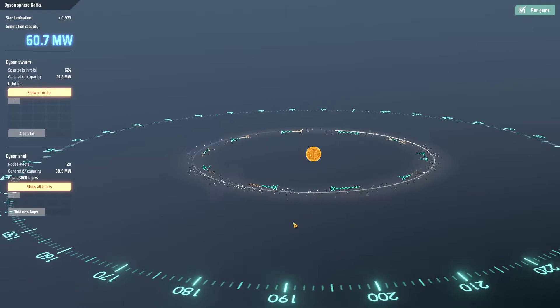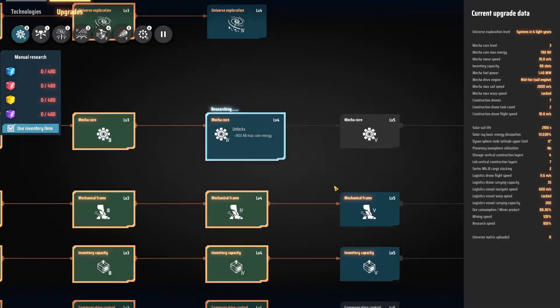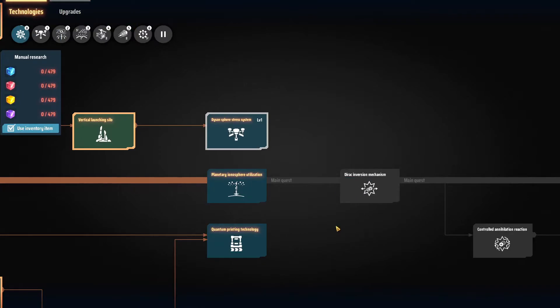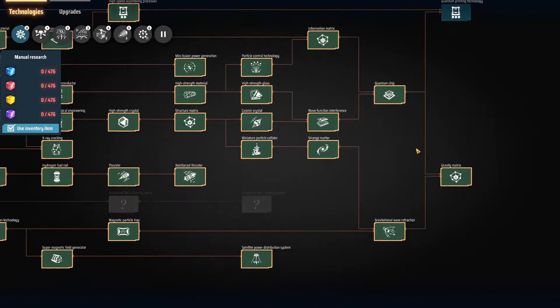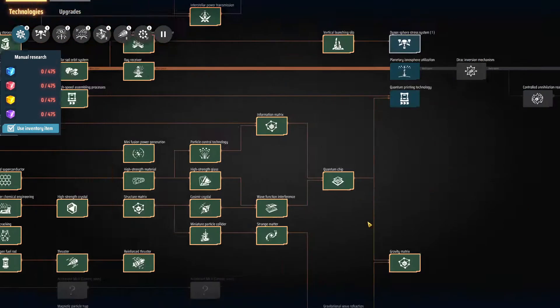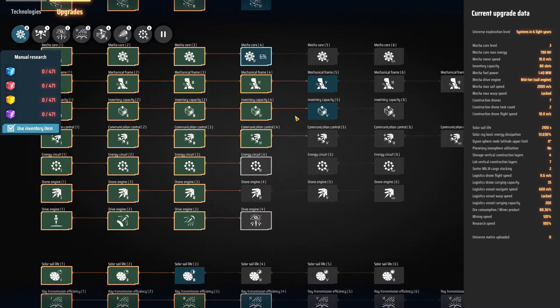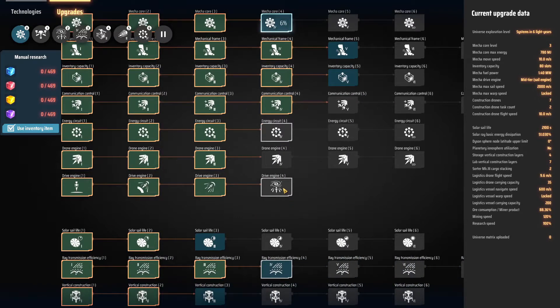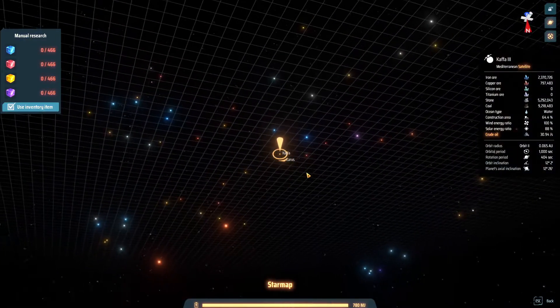We've got green science unlocked, I've already started producing a little bit of it. Beyond this line there's not much that I can research, and on upgrades we've already done a fair bit. I did Universe Exploration 3, which allows me to see some of the resources in surrounding areas. I've already got Drive Engine 4 queued up, so once we get that we can actually go to some of those areas.